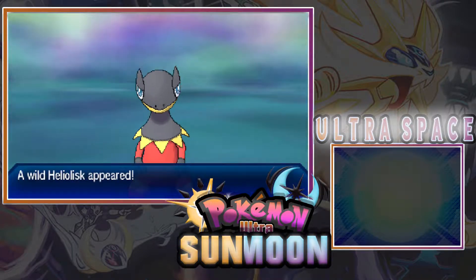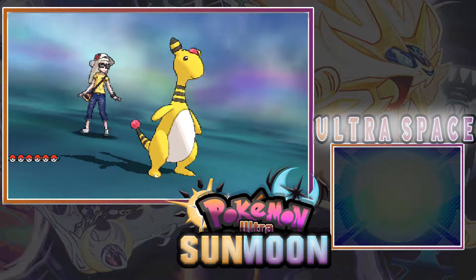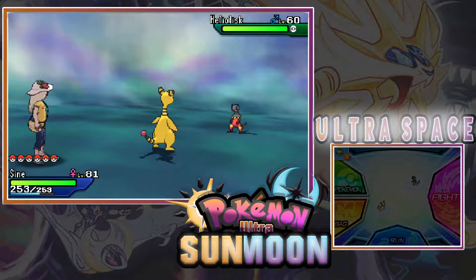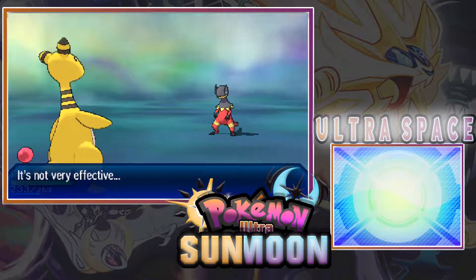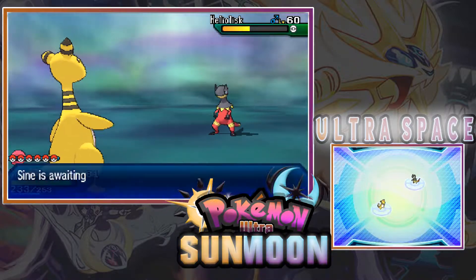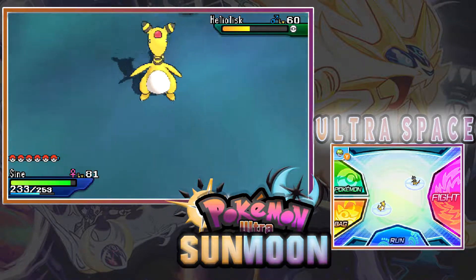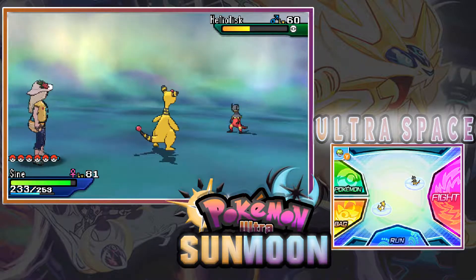Look at that — second shiny Heliolisk! Let's use a thunder punch, hoping for a paralysis. I would have really hoped for perhaps a ground-type, but the point is I only need two more shiny Pokémon and then I've got all the Pokémon I can catch in their shiny form in the ultra space.